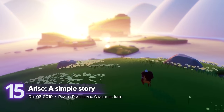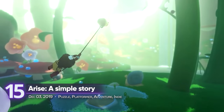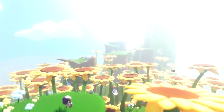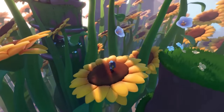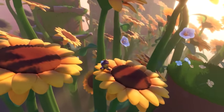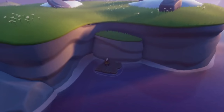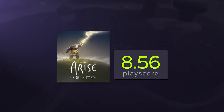15. Arise: A Simple Story. An emotional rollercoaster that deals with grief and time. As we all know, misery loves company. It opens up an opportunity for local cooperative play, so you and your extra hand can share tissues and cry together. In this journey, one player controls the protagonist and the other controls the flow of time. Work hand in hand. A playscore of 8.56.